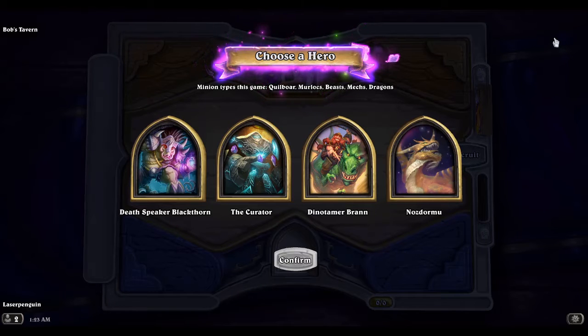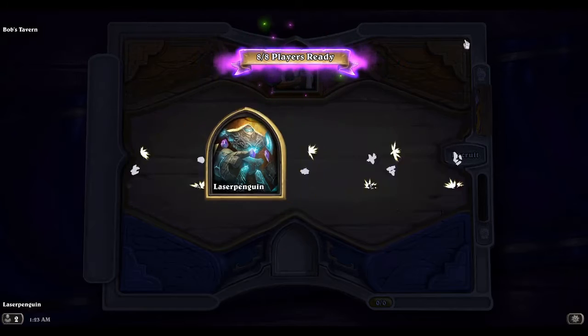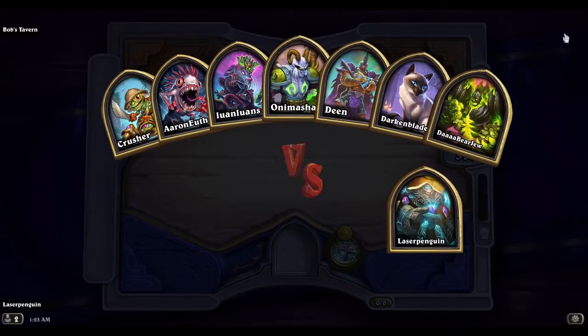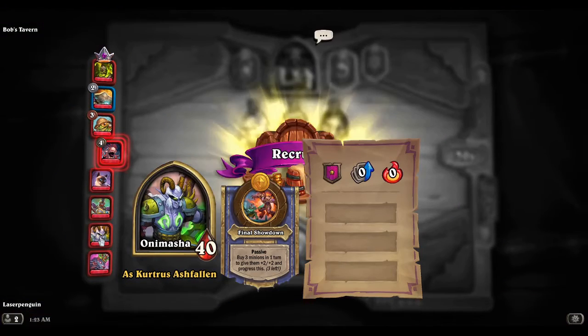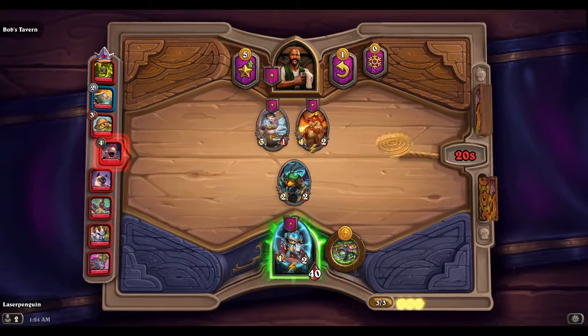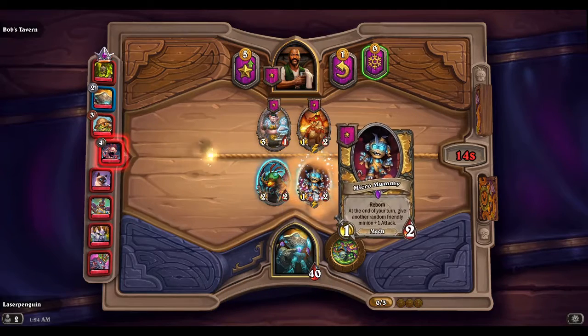Hello everyone, welcome back to Laser Penguin Games. Today we're playing some more Hearthstone Battlegrounds. We got some hero choices here — haven't played the Curator in a while, let's try the Curator. There's also another new hero we've never seen before. By turn three, we get some minions in play — we're gonna get the Micro Mummy.